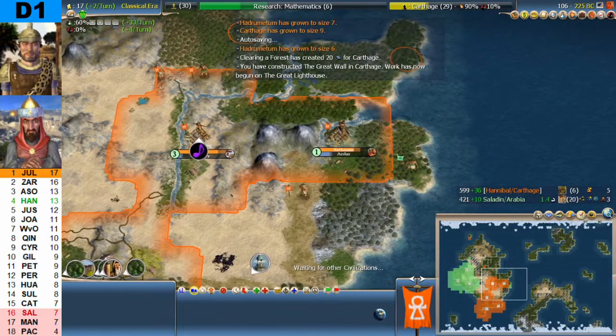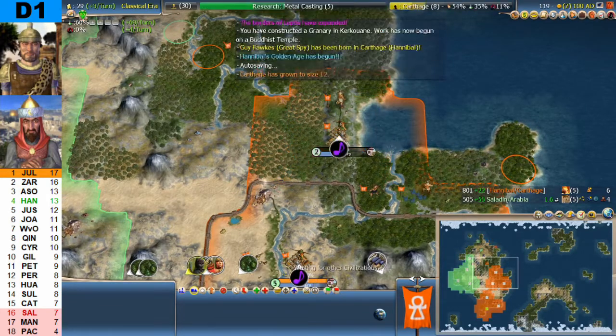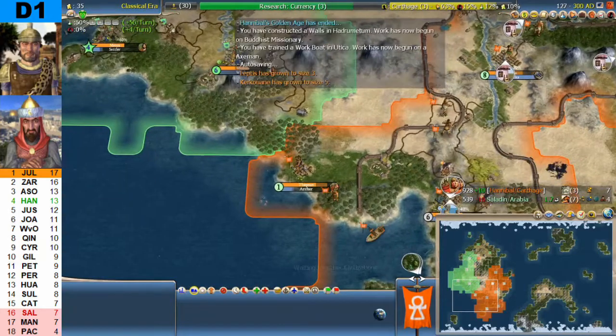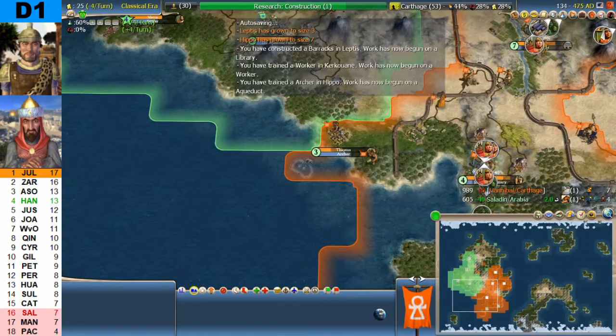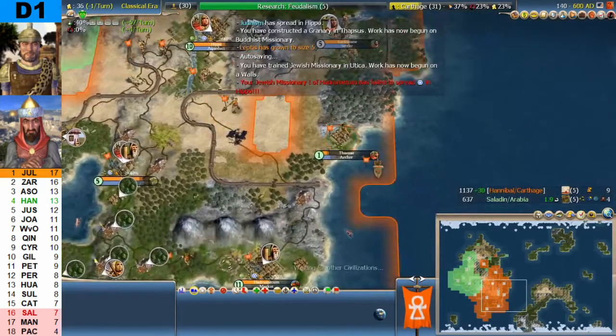Hannibal is up to five cities, Saladin on three, different religions. Saladin is annoyed with Hannibal. Hannibal moves to six cities while Saladin is stuck at four, then seven cities for Hannibal. Hannibal is clearly the better expander in the early game — this is an advantage for Carthage.